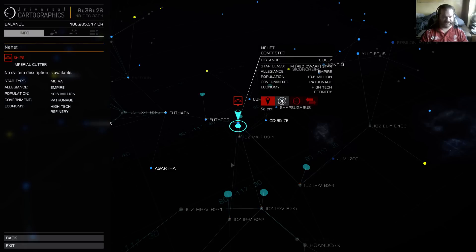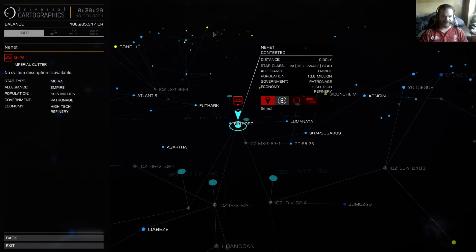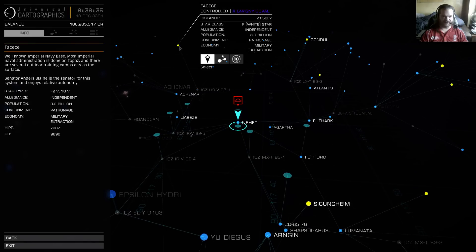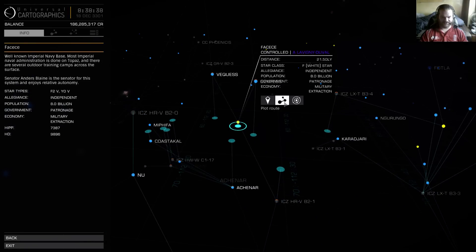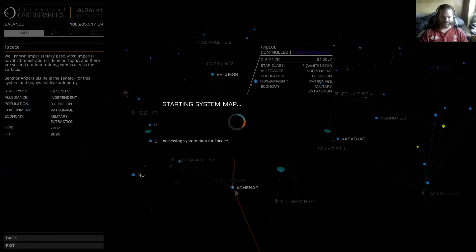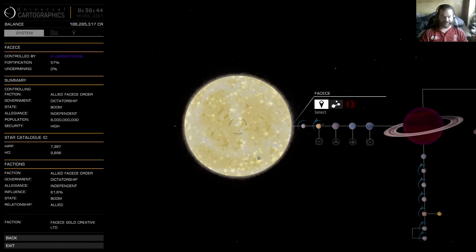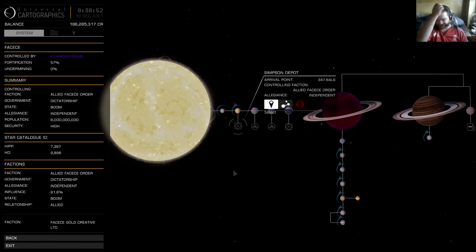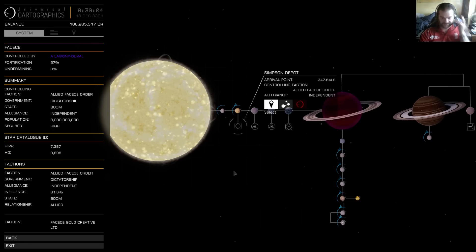I'll show you the final issue that's irritating the hell out of me. Let's say we want to jump to Fecheche and plot the course. Actually, this reminded me of another issue - if you plot the course and then choose somewhere within it, a lot of the time it will ignore the plotted course and try to jump straight to the system you've targeted, even if it's out of range, which 99 times out of 100 it is.